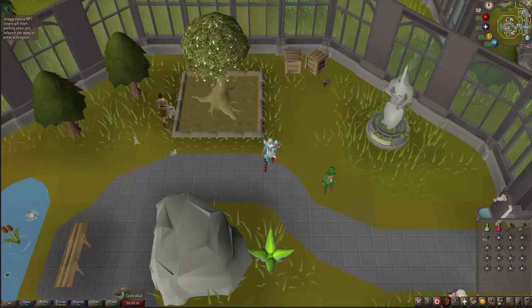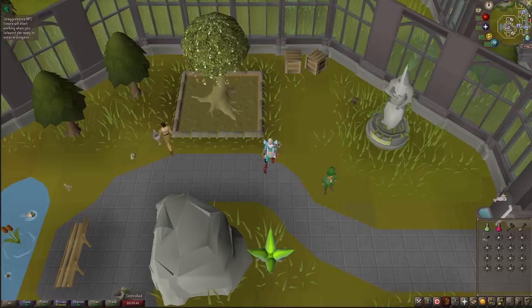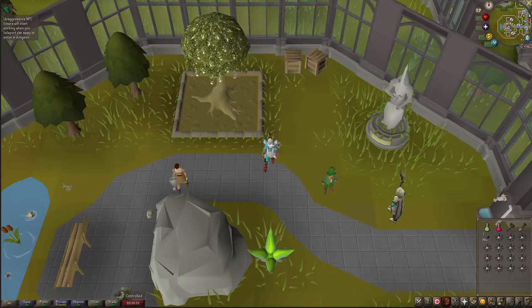Hey everyone, it's Michelle from Boonbape and today I'm going to be showing you three different ways to take on Hespori. If you don't know, Hespori is a sporadic boss that can be found at the Farming Guild. In order to get to the Farming Guild you do have to be a member, unfortunately. It's located in the Kebos Lowlands.